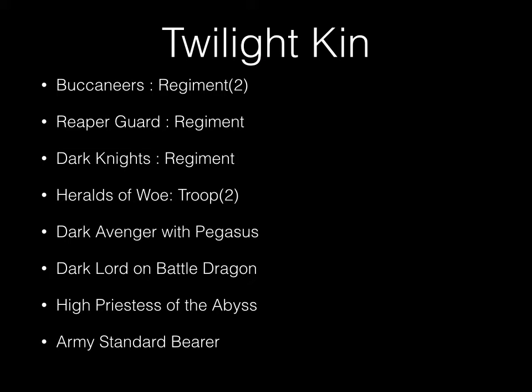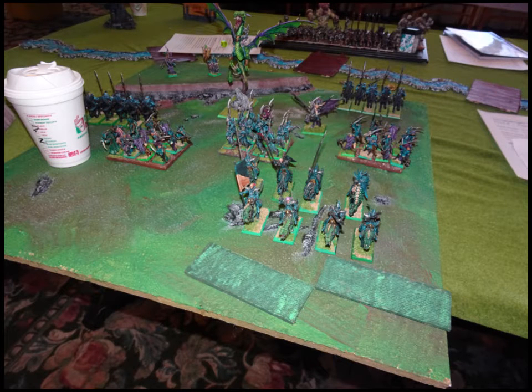For the Twilight Kin, we have two regiments of Buccaneers, one regiment of Reaper Guard, one regiment of Dark Knights, two troops of Heralds of Woe, one Dark Avenger with Pegasus, one Dark Lord on Battle Dragon, one High Priestess of the Abyss, and one Army Standard Bearer. He doesn't have any upgrades or magic items that I'm aware of. This is my opponent's army on his display board.